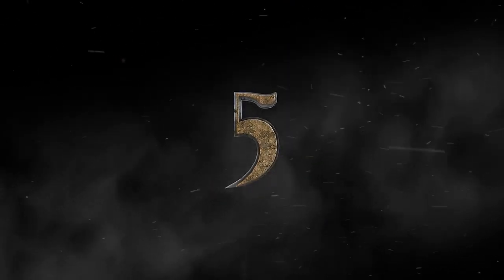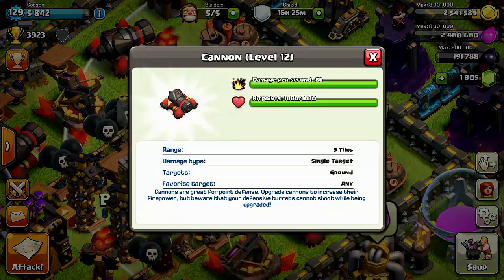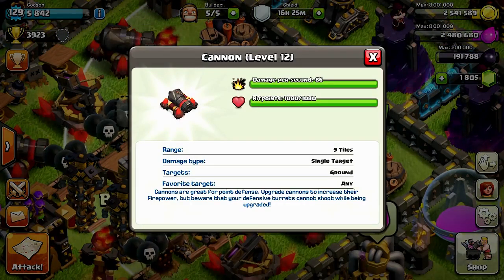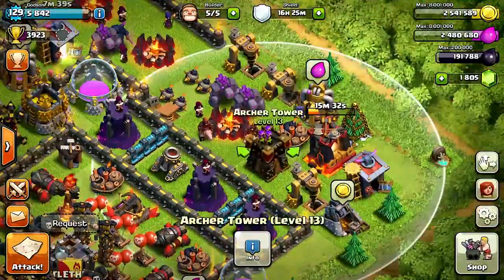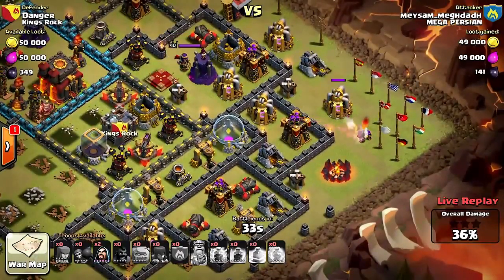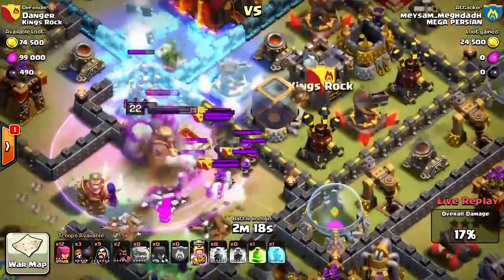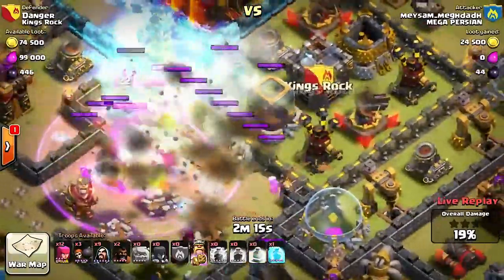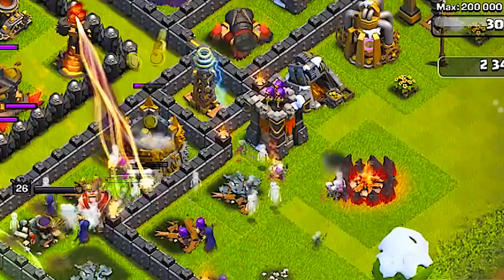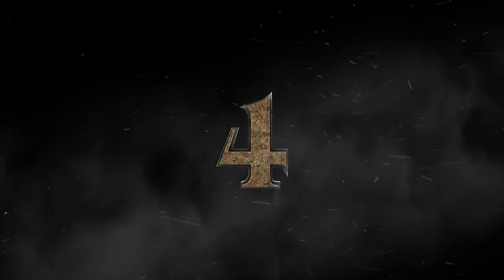Coming in at number five is the Archer Tower. Although the Archer Tower does not have as many hit points as the Cannon — which is probably better at stopping wall breakers — what I like most about the Archer Tower is its much bigger radius. By putting Archer Towers near the edges of your walls, you can stop attackers from getting that 50% win. They're also really good at doing damage against Golems and Heroes, and they shoot both air and ground units.